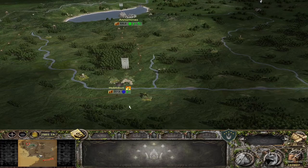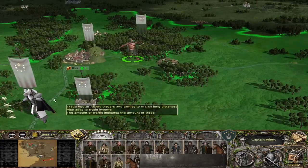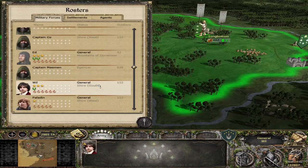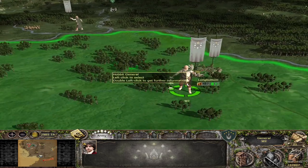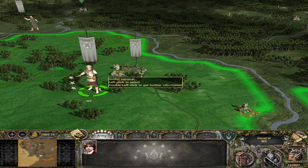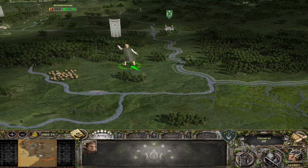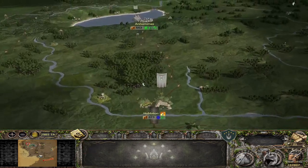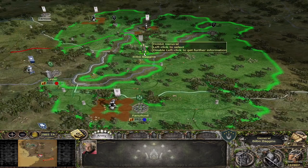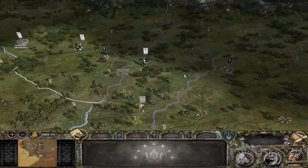A bug fix has also been made: previously when you reformed Arnor, all of your generals and Hobbits were replaced with Boromir's model. That has now been fixed — the Hobbits are now still Hobbits; they do not become the son of Denethor. You can see that with Bilbo. That was an annoying issue but it has now been remedied.